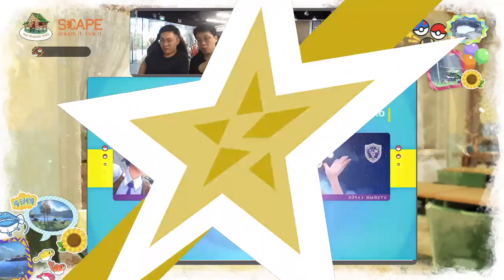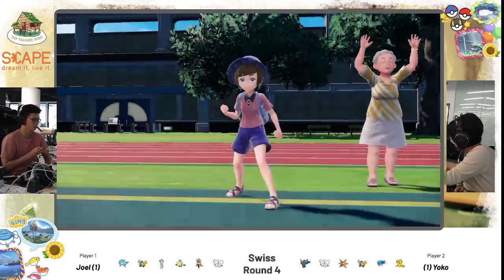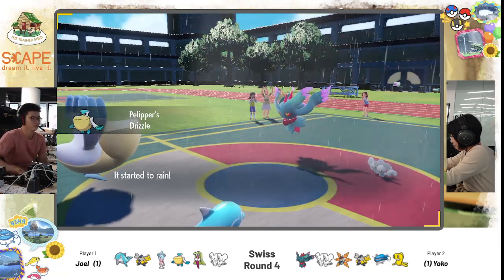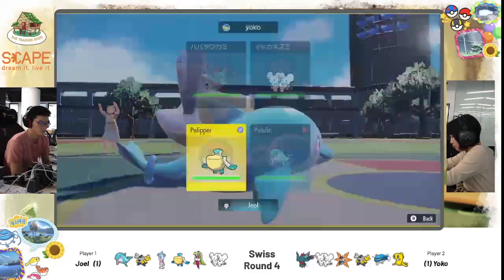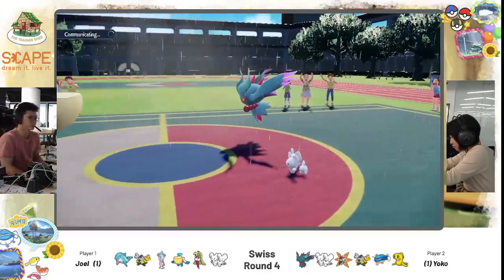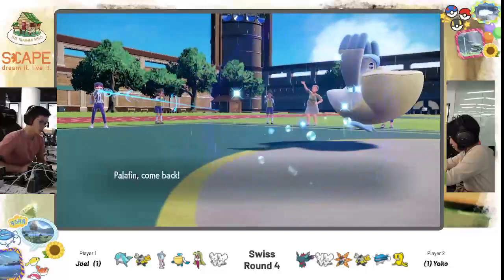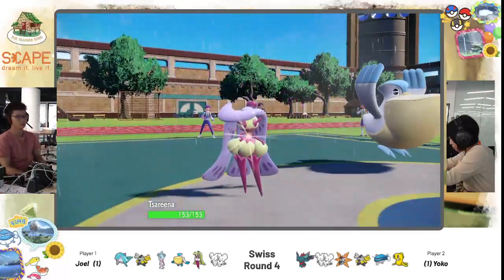Does Tassarina sort of pseudo-counter Dondozo? But if it Teras into Dragon, it will resist Wave Crash — so it's very tricky. Same lead as before: Fluttermane and Mousel with Pelipper and Palafin. Yoko wouldn't go for the Dazzling Gleam again this time — I think she's going to punish the Palafin switch-out. She's going to Pop Bomb whoever comes in and Shadow Ball or Moonblast that slot, which is Tassarina here. As shown from the previous games, Queenly Majesty does a lot of work denying the Fake Out. I don't know if it's the right play to double into the Palafin slot though, because you let Pelipper set up Tailwind — and that crucially takes away the speed advantage Yoko has enjoyed.